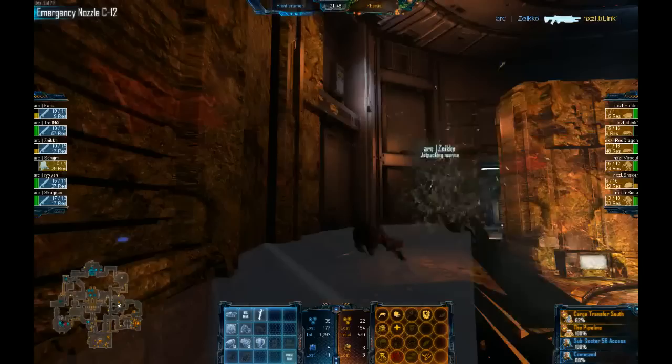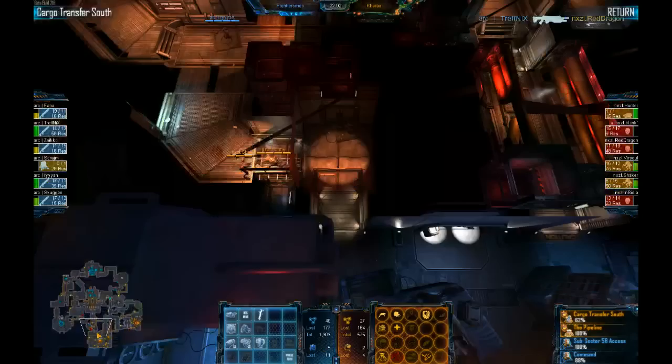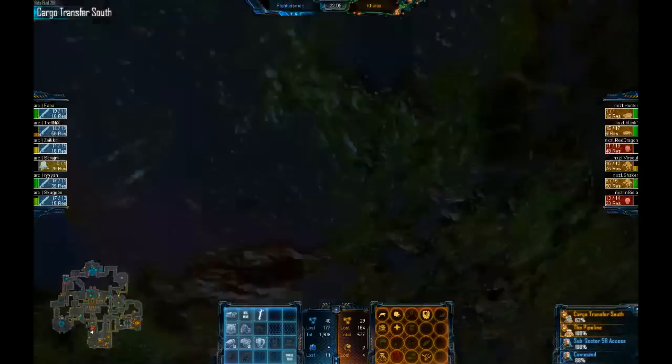Zico is trying to take down the res node at Emergence — that is the alien's third RT. If he can cut that down, he cuts the res flow by a third. And it looks like he will get it down. Guys, if you see all these graphical errors on the spectator view, don't worry — this is just for this map, a known bug, and it will be fixed.